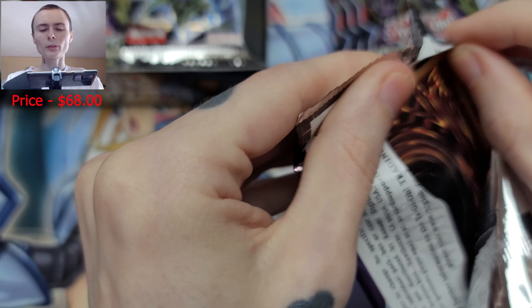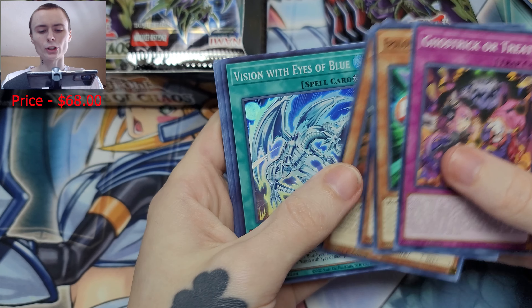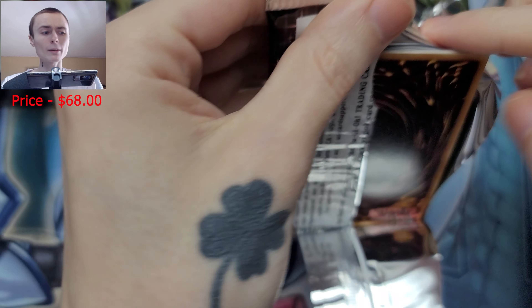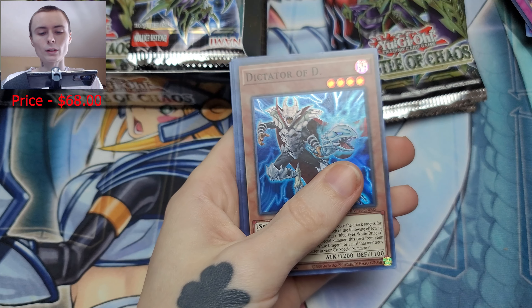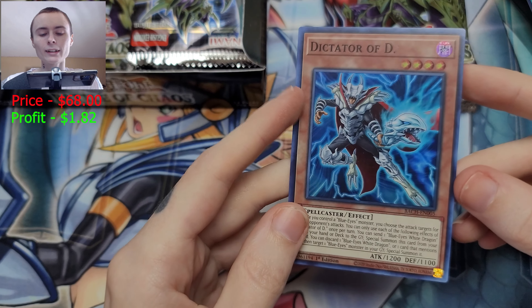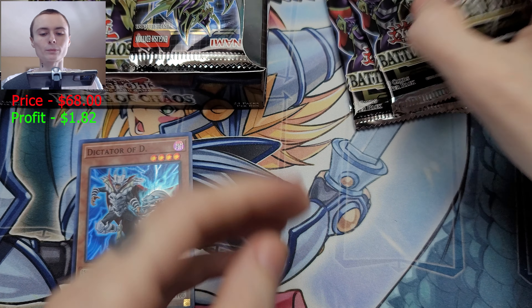It's all right — there are some good super rares in here, like Dark Charmer. Vision With Eyes of Blue as a super rare — not terrible. Checked the value and that was like 36 cents. Been a minute since I've opened this set so I really don't know what cards are popping. Oh, Dictator D — yes, he's worth over a dollar! That's our first value on the board right there. Not bad, let's keep it moving.